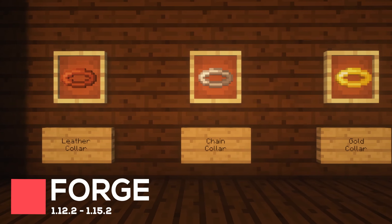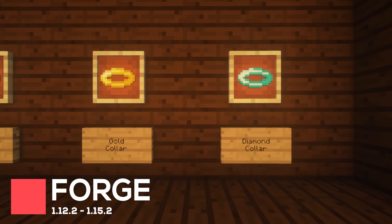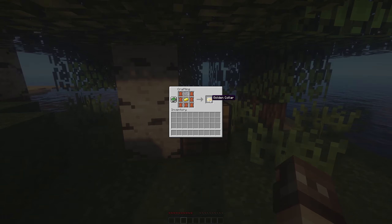Enchanted Wolves will add some new Dog Collars into Minecraft, which are made out of Leather, Chain, Gold and Diamond. These can be crafted with seven Leather, a piece of String and an extra material depending on the tier you wish to craft.